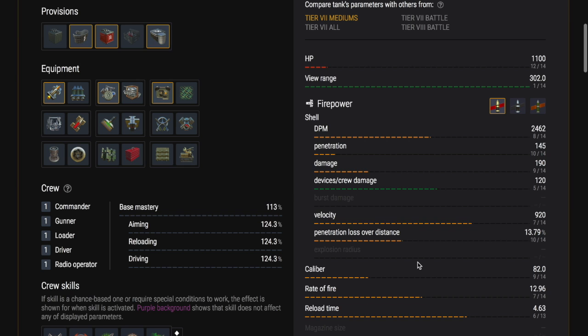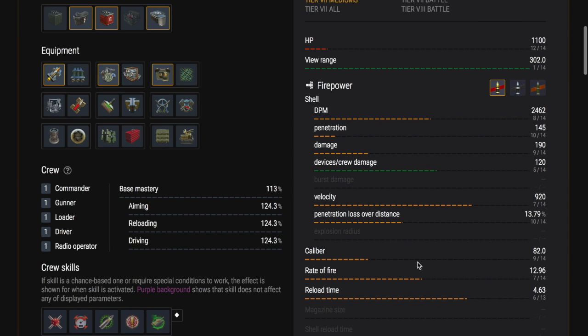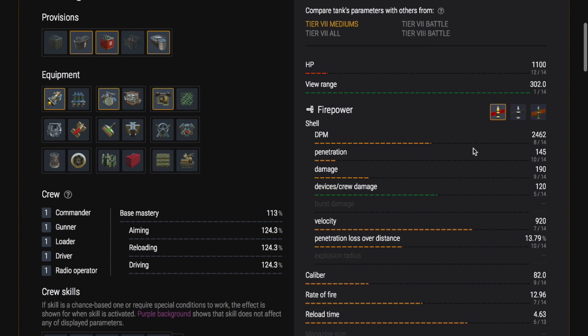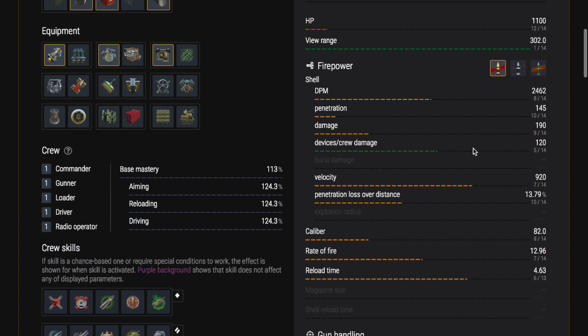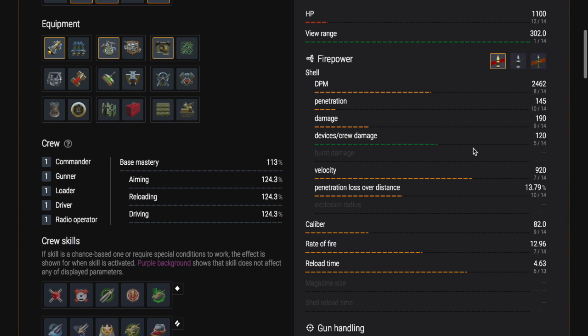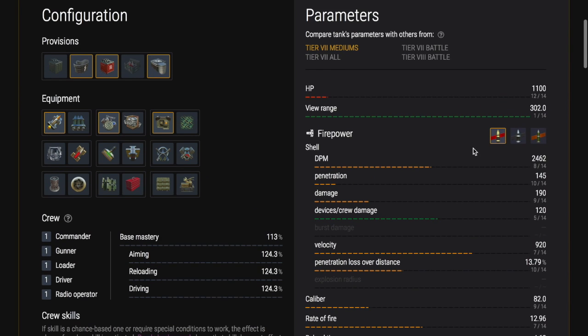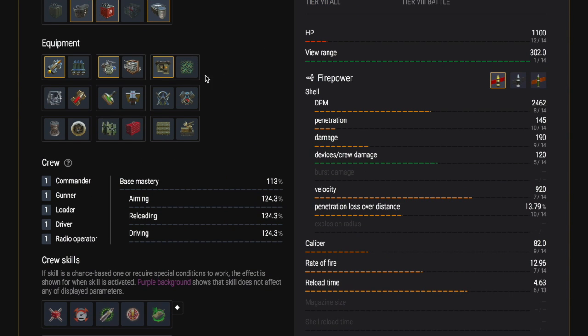The Hafen is obviously one of those fantasy tanks, but that doesn't make any difference to me — it's a tank in the game, so that's all that matters. Its DPM is 2.46k. The penetration is not great — only 82 millimeters. If you're at tier 7 and not uptiered it's going to be fine, but if you're uptiered with that pen it's going to be a bit of a problem.